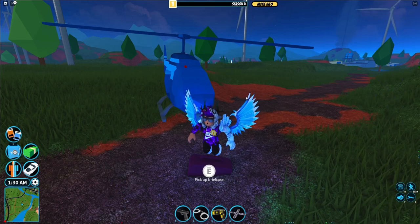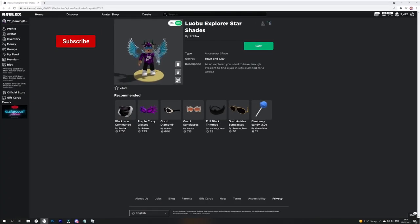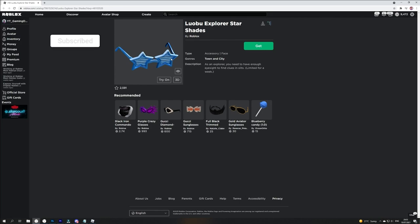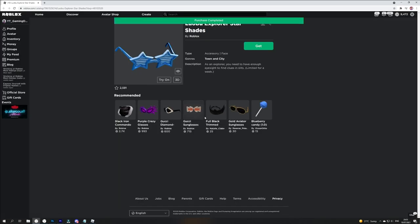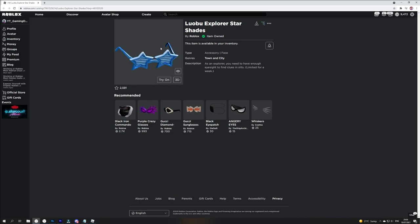Anyway, let's just go ahead and get into this video now. Here it is on screen right now — these star shades. This is a free item for a week. All you guys need to do is use the link down below in the description, click on 'Get,' then click 'Get Now,' and as you can see, purchase complete — we're going to be given these glasses, these shades.